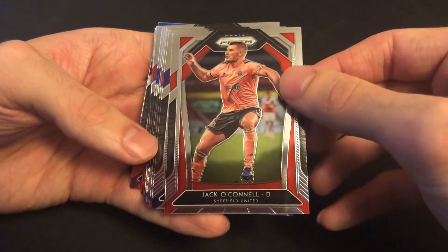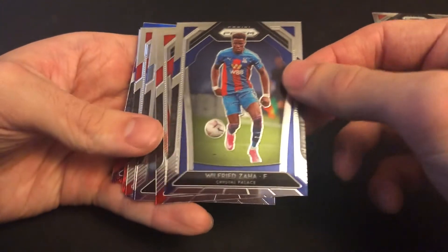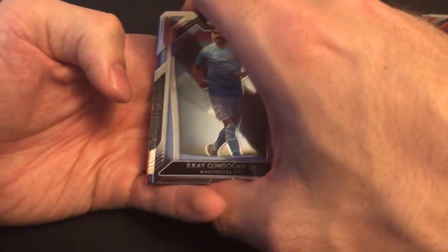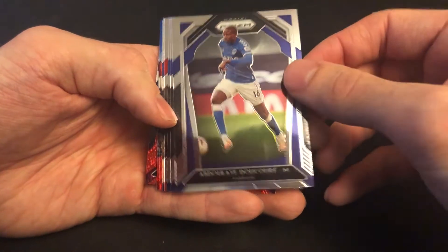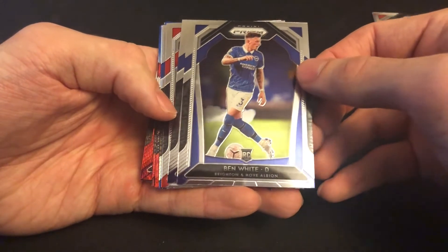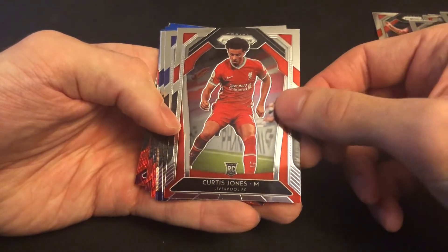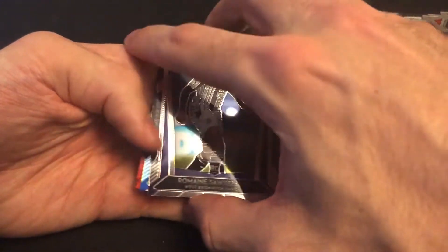Starting out, we got Jack O'Connell. We have Ilkay — not even going to pronounce — Gundogan. Everton midfielder. Nice rookie, Ben White. James Maddison. Curtis Jones. Pablo Hernandez.